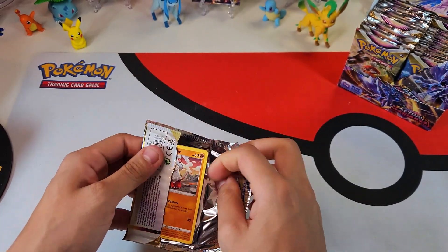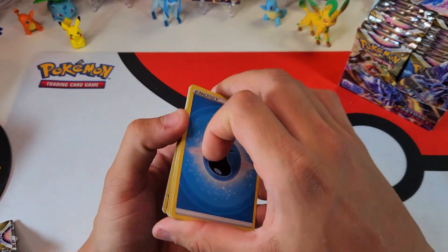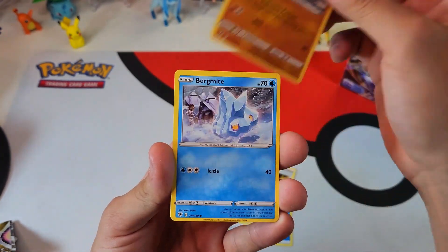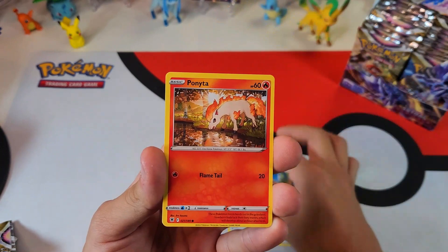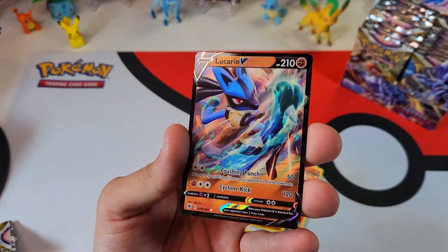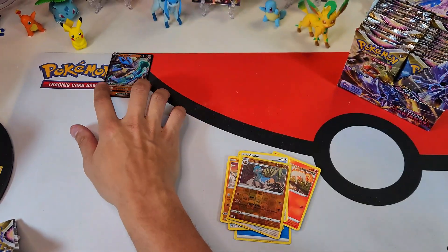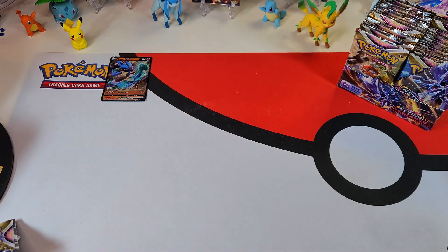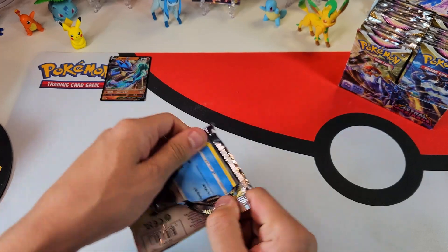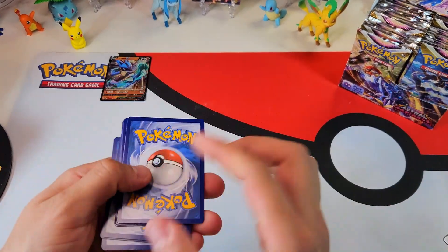I really want the Starmie V. Train the gallery out of here. You know, Palkia, Dialga cards, Altar — Altar's awesome. I'd love to get one of those. But let's see what we get first. Ooh, Vicario V. Beautiful card. First pack of magic. Let's go. Vicario — definitely becoming one of my favorite Pokemon.